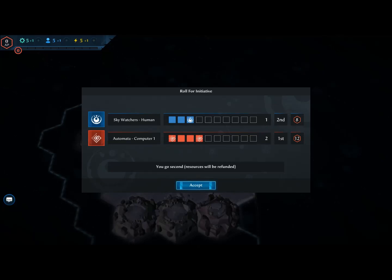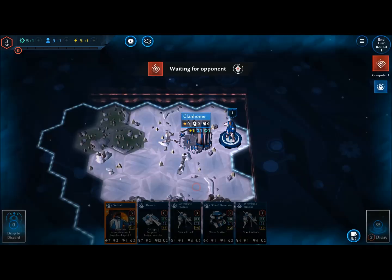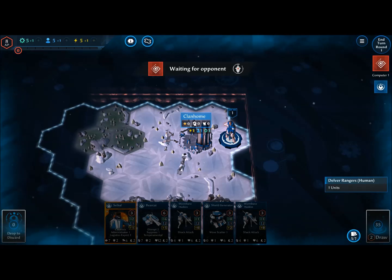First of all, we're going to be rolling for initiative. We could spend certain initiative points to get an extra roll, but we're going to accept this since it's turn one — we don't have any initiative points to spend.